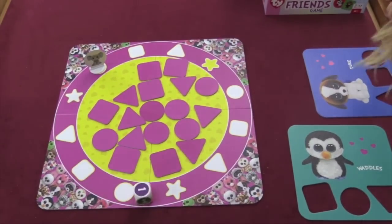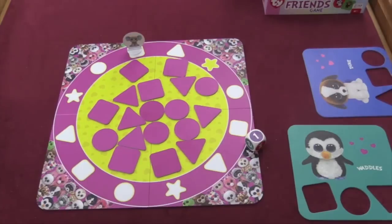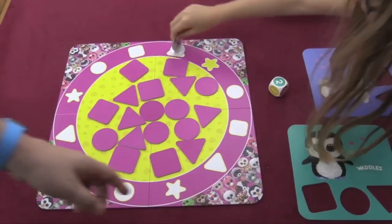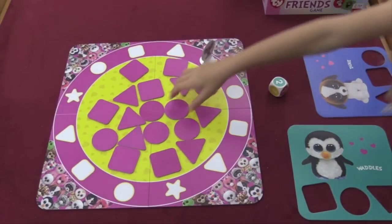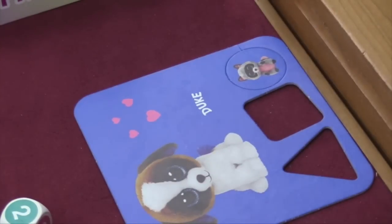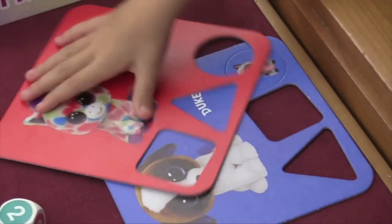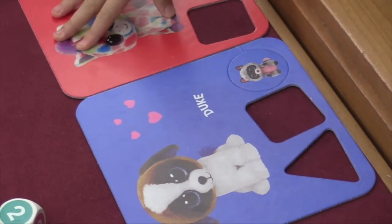So now I got a one — a square. Did I get it? No. And so when you get your colors you're going to place them in here. Now when you land on a star, you can pick any shape you want. Did you get it? Yes! So when you get it you're very excited. You place it in here and that's one of Duke's friends. The first person to get all their friends is the winner. We play that when we play with less than four people, each person will get two sheets that they fill in — it makes it more fun. The first person to fill them up is the winner.